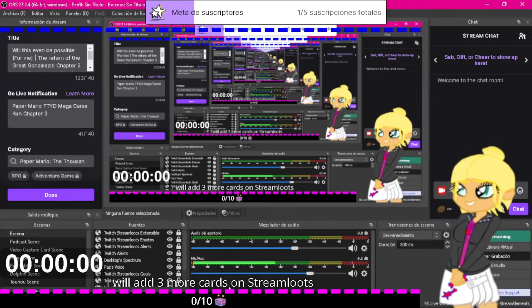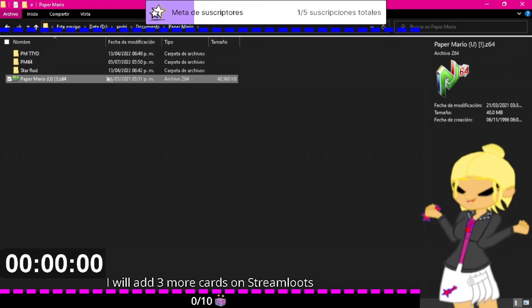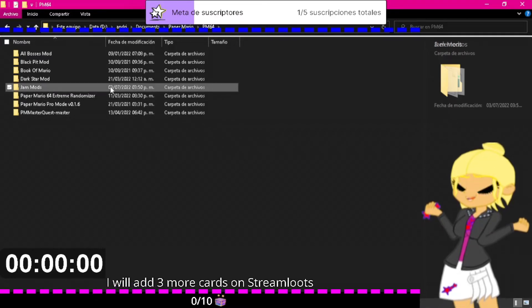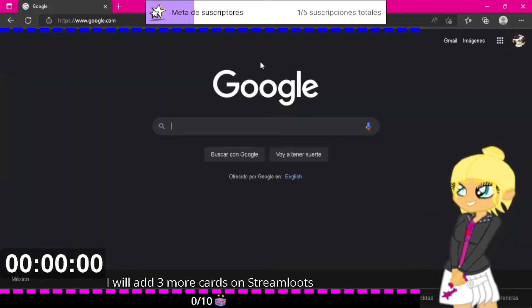So first we need the game. In my case I have one ROM file, which is this one, and we need a patch. In this case I have a few mods downloaded. I haven't done the jam mods, so let's begin with this. We need to go to a ROM patcher.